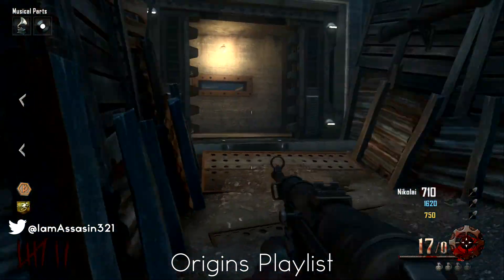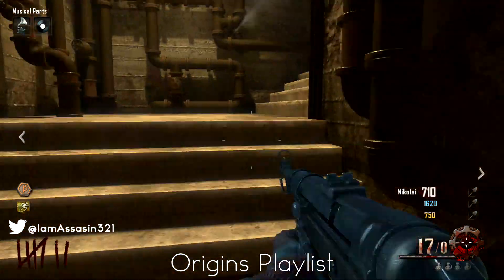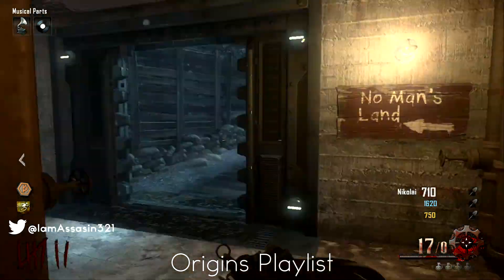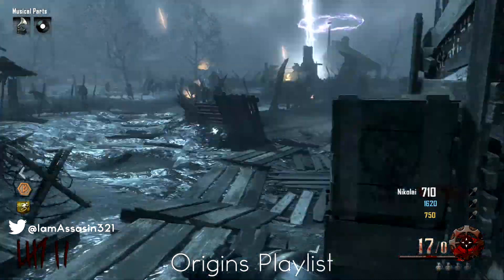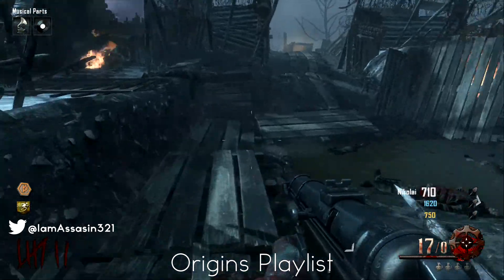Just in case you guys don't know how to make the Maxis drone, I will do a video on that and I will put it up on my channel. It'll basically go through and show you where the seven different locations are to find the three different pieces and just a few uses you can get out of the drone. I'll also put up other achievement guides like Lost Little Girl, which I completed a few days ago with a group of friends, but other than that we'll get back into the guide.